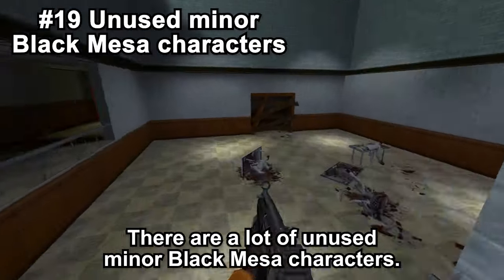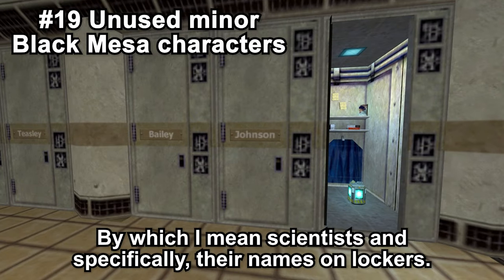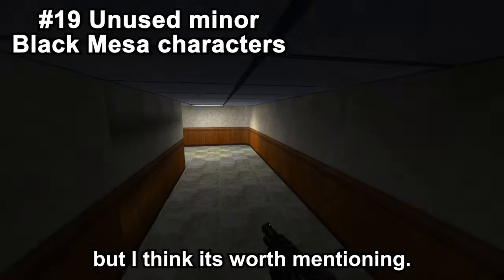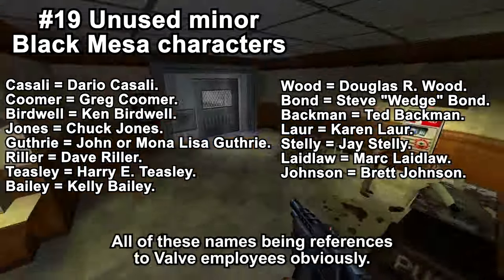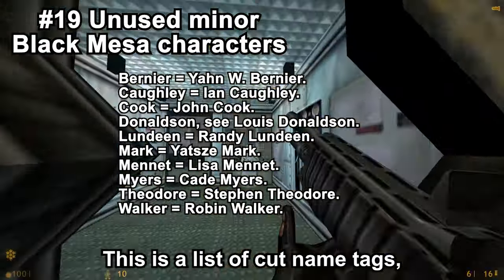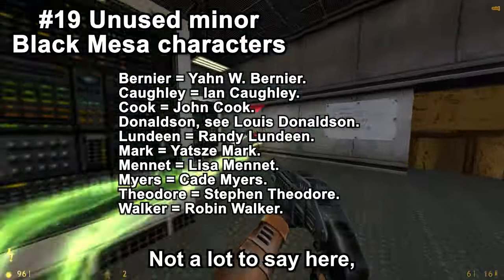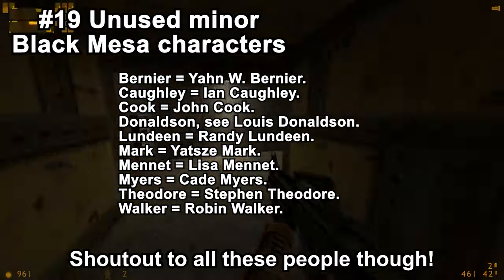There are a lot of unused minor Black Mesa characters — by which I mean scientists, and specifically their names on lockers. This barely even counts as a cut ally, but it's worth mentioning. There is a list of all the names seen in the game on the lockers, all of which are references to Valve employees. There is also a list of cut name tags, which are also references to Valve employees. They were probably just unused due to not finding a place to fit them. Shoutout to all these people though.